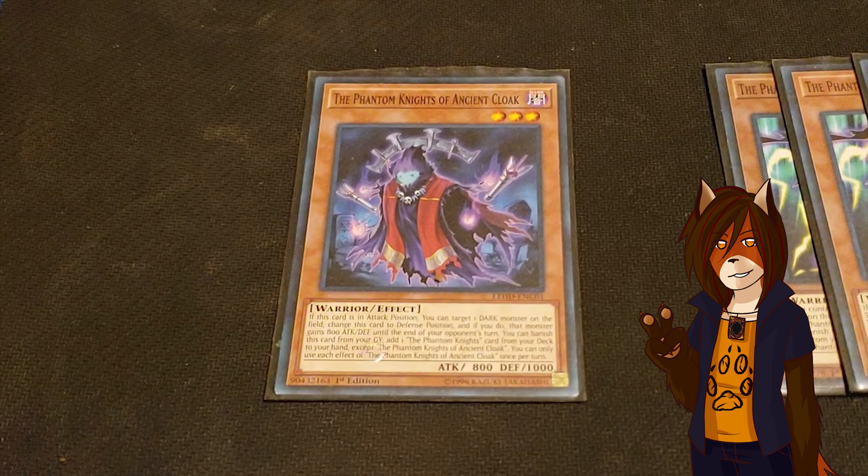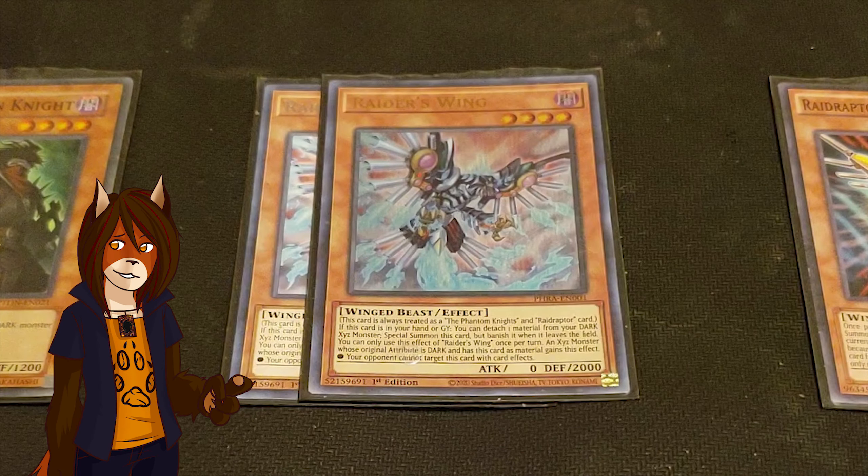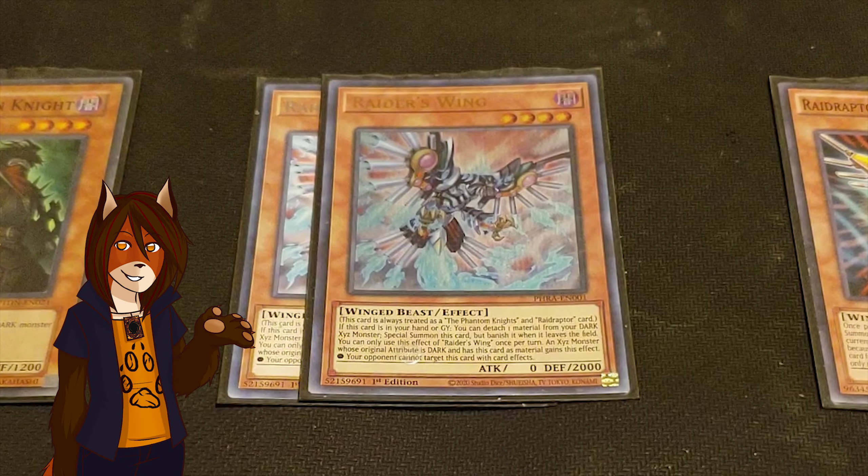We have a playset of Iron Dragon Tiamaton, and while I hate referring to it as such, this is definitely my hand trap of choice for the deck. He can't be summoned normally, but as a hard once per turn, if there are three or more cards in any column of the board, he can special summon himself from my hand during either turn. Whenever he is special summoned, he destroys all cards in the column he's in, and while face up, no new cards can be played in this column. We have a pair of Raider's Wing, because one just wasn't enough for me. It's always treated as a Phantom Knights and Raid Raptors card, any Dark Xyz monster with its material can't be targeted by card effects, and as a hard once per turn, it can detach a material from any Dark Xyz you control to summon itself from hand or grave, but it will get banished if it leaves the field.